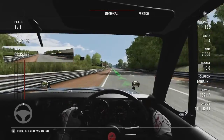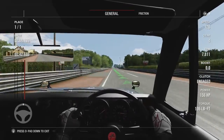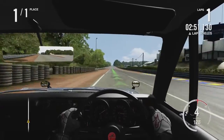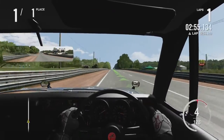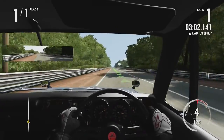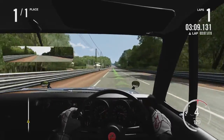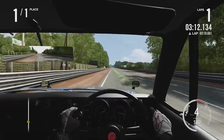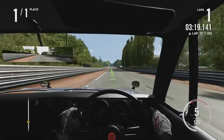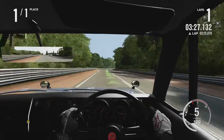We're mostly coasting along in fourth gear here — 124, 125, 126, 127, 128 — is there anything else this car has? 129. It looks like after that it doesn't have much left. 130 — what if we shift up a gear? We still got some forward momentum. Looks like the best we're going to achieve out of this Skyline is about 130 mph.